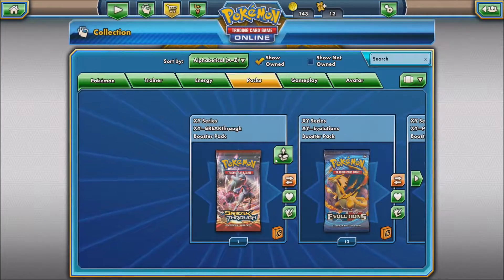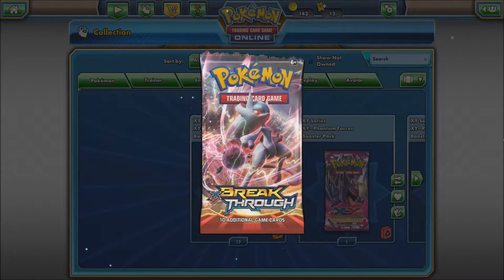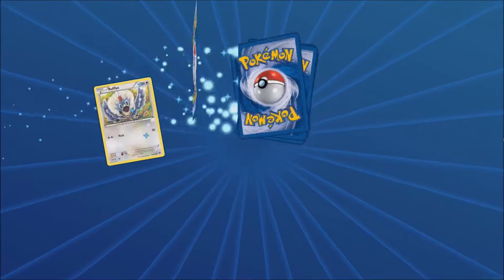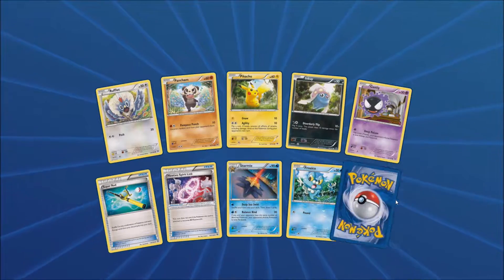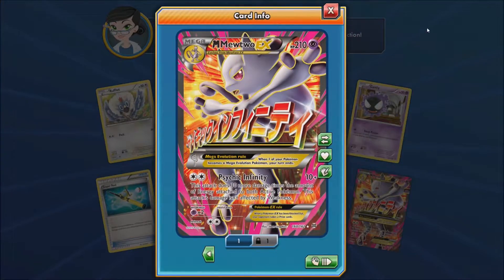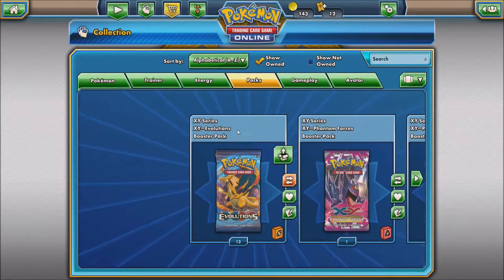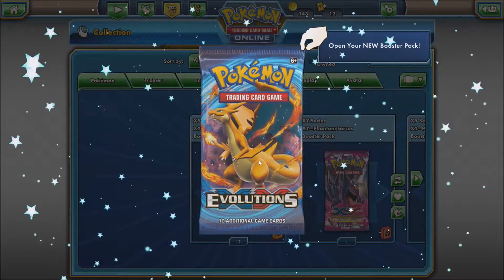Going on to the next, which will be Pokemon X and Y Breakthrough. Let's see what we pulled out of this pack. Looks like we got a Full Art Mega Mewtwo, the Psychic Infinity one. This is actually a very common card to play, especially those that run the Mega Mewtwo deck. I think I run a Mega Mewtwo deck on here, so I'm not proud of that pull. I might use that one for trade or something.